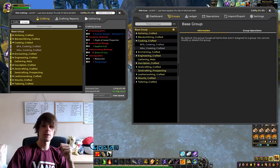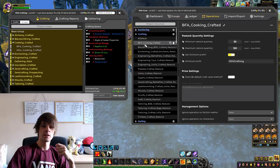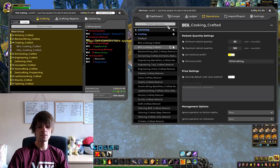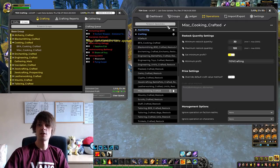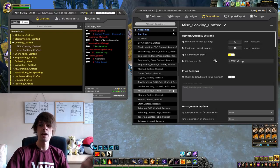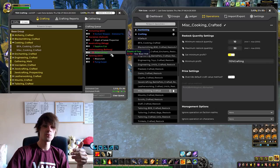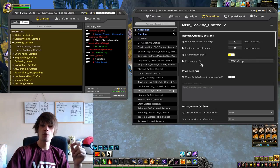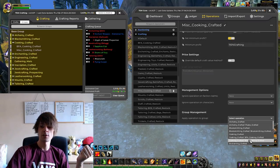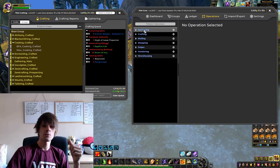That's basically how you do your crafting setup. Now we'll do a copy of the BFA crafting operation and rename it 'miscellaneous crafted.' For miscellaneous, I only want 10 on the auction house at one time with a maximum of 30 — it's bear tartare, it's not flying off the shelves. The minimum profit remains 110% crafting to ensure we're making profit, and we set the group operations to the miscellaneous cooking crafted subgroup.